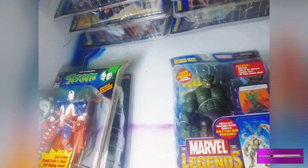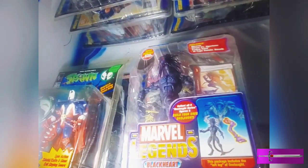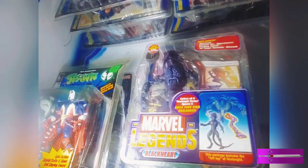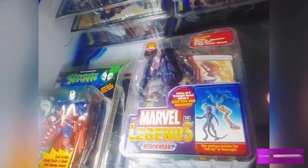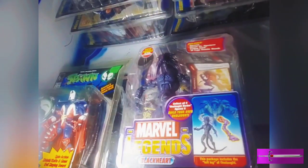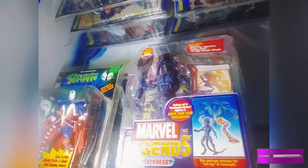Oh, I think this whole thing is the whole Onslaught suit. We've got Dark Heart, we got Abomination — that's pretty cool. I guess that's it for this box. We unearthed another box, so that's pretty cool. About Black Heart — it's Black Heart — he's the son of Mephisto. And if you know Mephisto, he's Marvel's version of the devil.